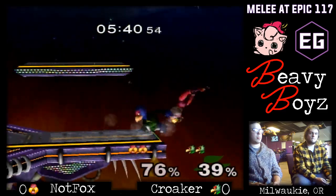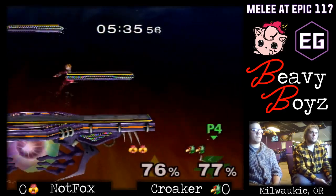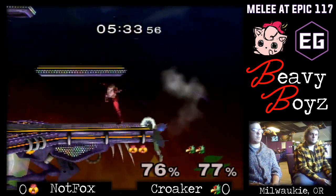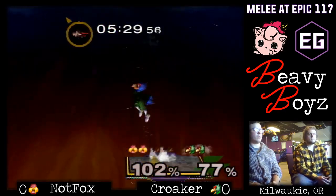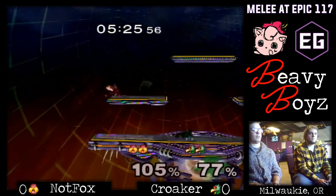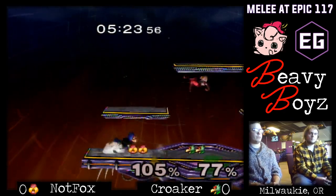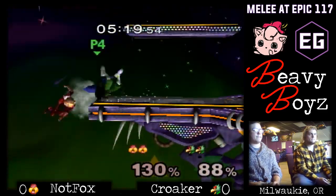Kroker's building a little bit of momentum here. One of the things I'm noticing is Knotfox is getting these up-tilts right on the front of the stage and getting the first hit on Kroker. He got one of those lasers to hit for the jab reset — didn't get to capitalize off it though. I don't think he was expecting to get that; he just wanted the extra laser pressure. Good fair.